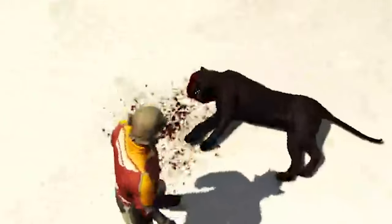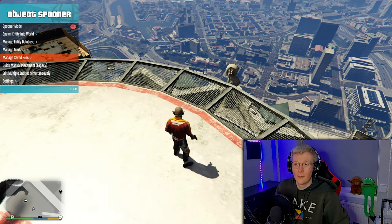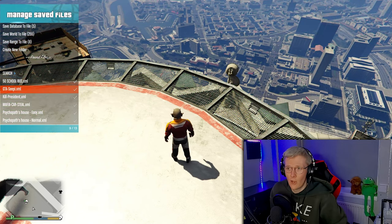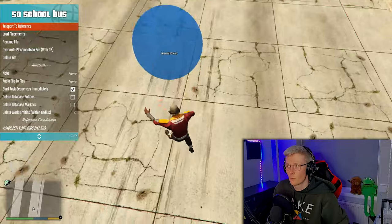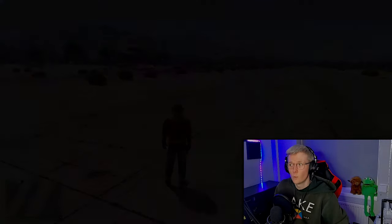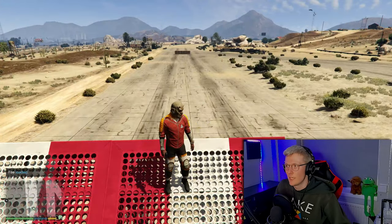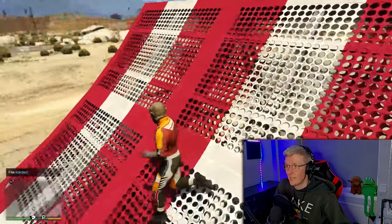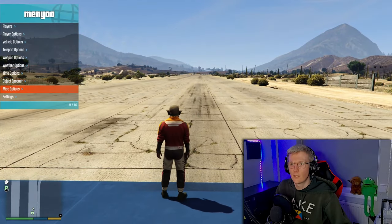I feel terrible, look at the blood all over the floor, I'm sorry. Anyway, with this object spooner I go to manage save files — I've got this thing here which doesn't really work that well, but we can teleport to reference to see where it is and then load the placements. This is going to load everything the creator put in there — it's going to have a big ramp, but it doesn't load the buses. It's meant to have 50 buses in between. What we can do now is just spawn in some vehicles — go-kart, maybe.